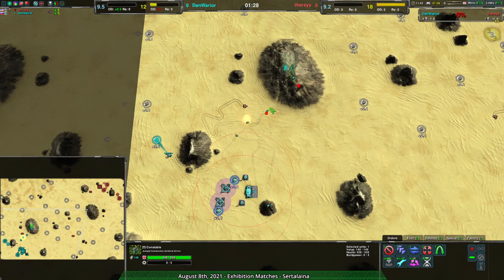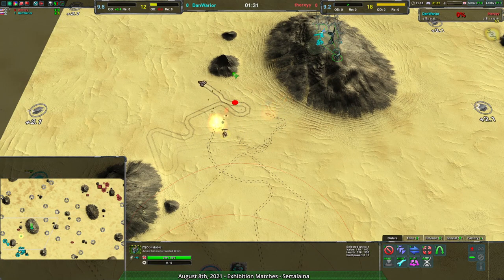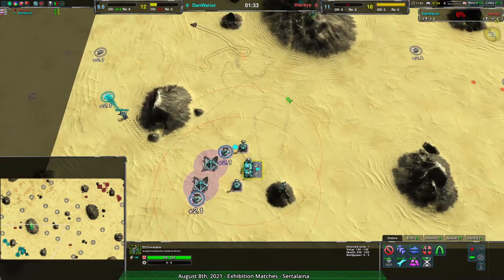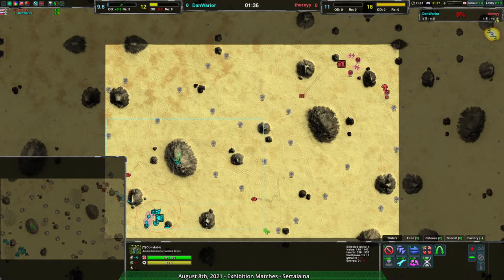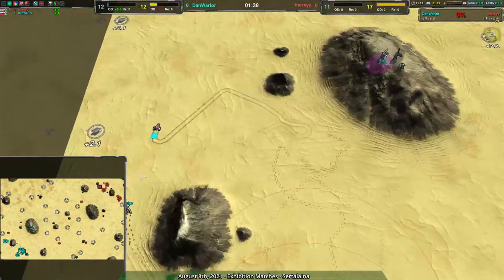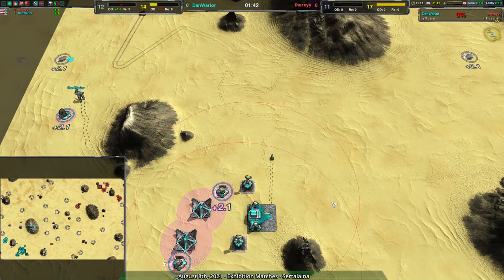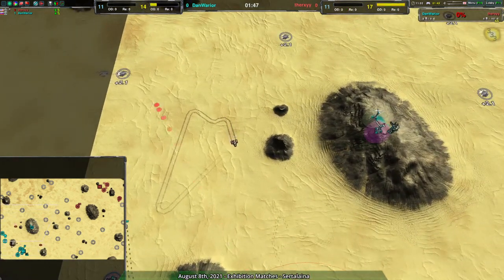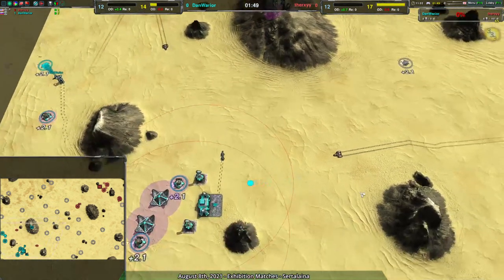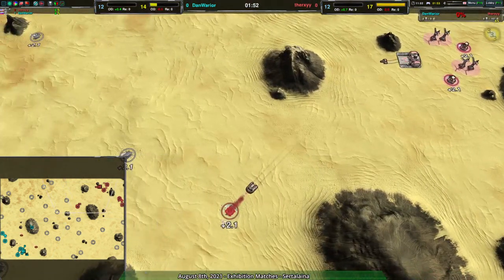Therksy is starting out with a bit of an advantage just from factory pick. Dan Warrior can build up a slower game and gradually push forward, and moderators will slow down basically everything the tanks throw at them. It's going to be a more defensive game for Dan Warrior — but played well, with enough overdrive and making sure not to lose territory, they should be fine. Early game though, Therksy definitely has the advantage.